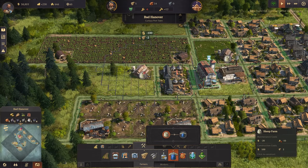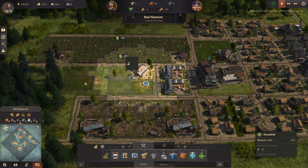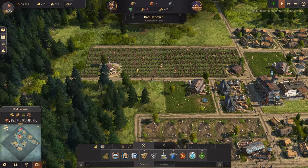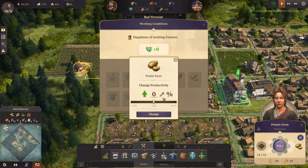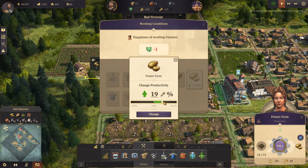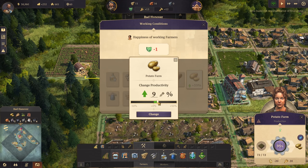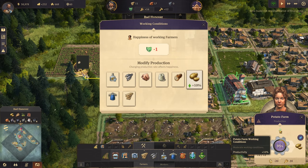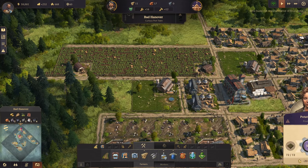Let's have another sheep farm over here. What's this one saying? Missing goods - do they need potatoes? It's alright, they're getting on it. Oh, we can increase potato production - it really upsets them but we can maximize potato production. Let's give them a 10% boost to potato production.